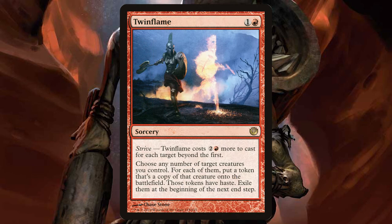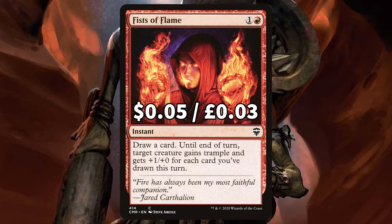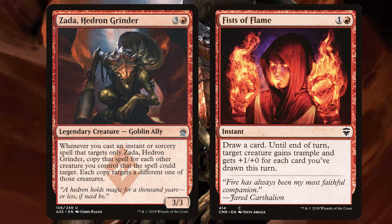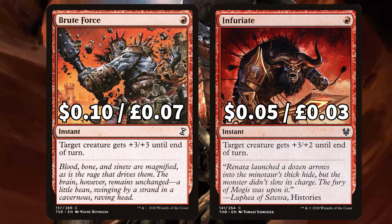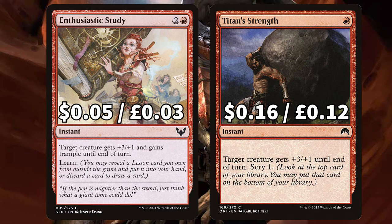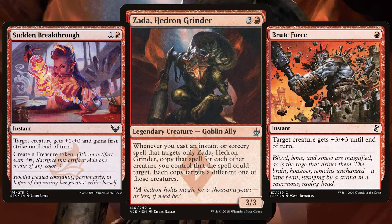Now we're looking at all of the pump spells this budget brew has to offer. First up we're talking about Fists of Flame, which our Meme Master Steve has said is the best card in this deck. You draw a card and until end of turn target creature gets +1/+0 and trample for each card you've drawn this turn. Target Zarda when you've got that big token army out and Zarda will be so powerful and trampling right through your opponent's life total. We've got Brute Force to give target creature +3/+3 and Infuriate to give target creature +3/+2 both until end of turn. There's Enthusiastic Study to give target creature +3/+1 until end of turn, and Titan Strength to give target creature +3/+1 until end of turn and letting you scry one. We've added in Samut's Sprint to give target creature +2/+1 until end of turn, also with that scrying option, and Sudden Breakthrough to give target creature +2/+0 and first strike while you create a treasure token. Remember any of these we're targeting with Zarda are also going to target each creature we control — so if we have 10 goblins out that's 10 strong goblins and 10 extra treasure tokens generating mana. That is huge.